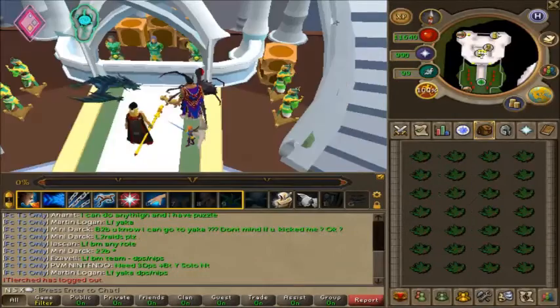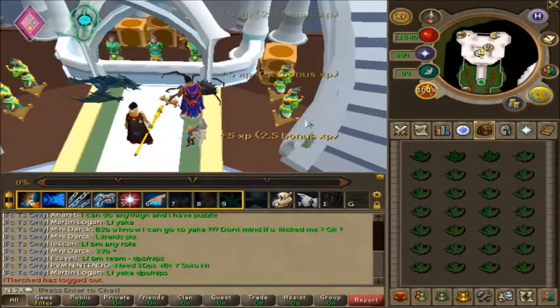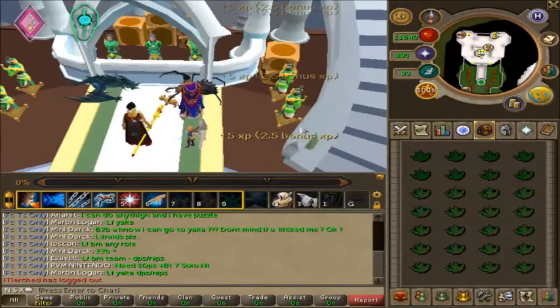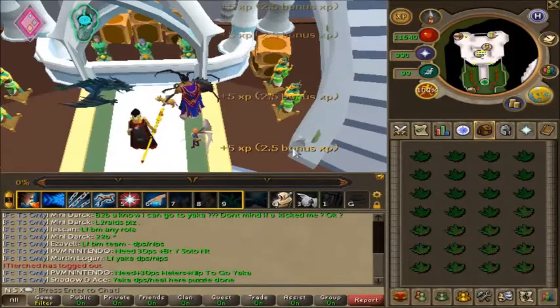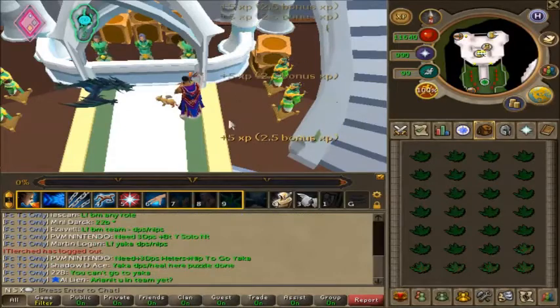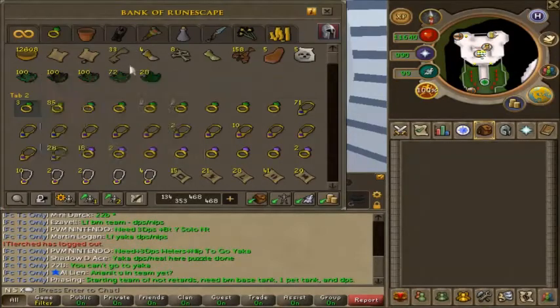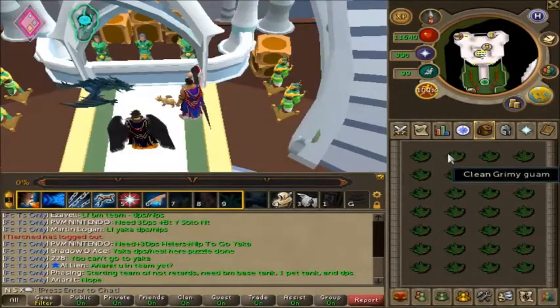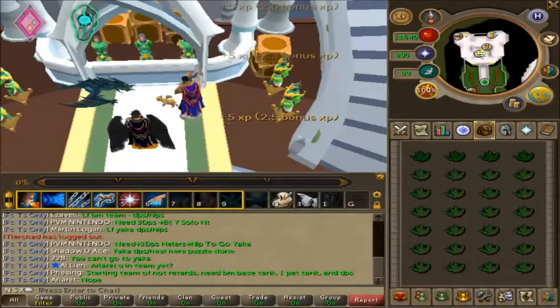Our first herb is cleaning grimy guam, which only requires level 1 herblore. As soon as you start the game you're able to clean these. While cleaning guam you'll gain XP, getting you closer to the higher level herbs in this guide. To start off, you make 115,000 gp per hour by simply cleaning grimy guams — really good money for anyone who just started the game and wants basic income plus some herblore XP.